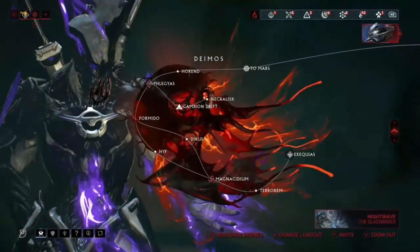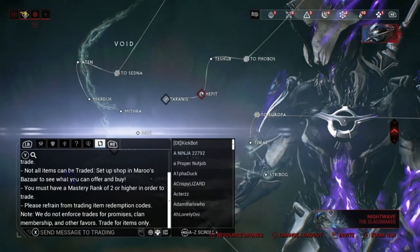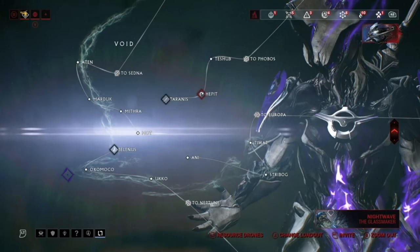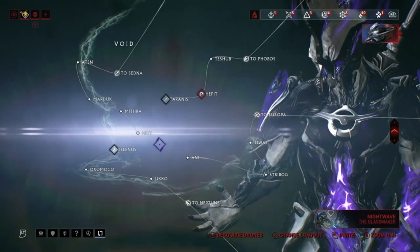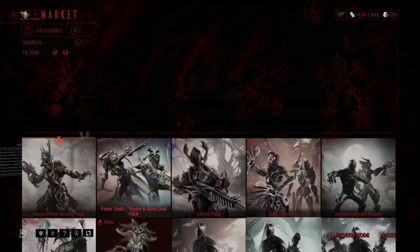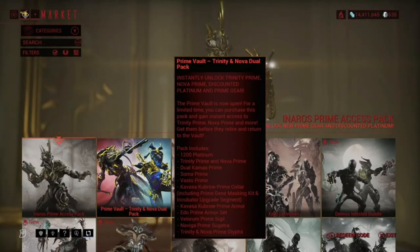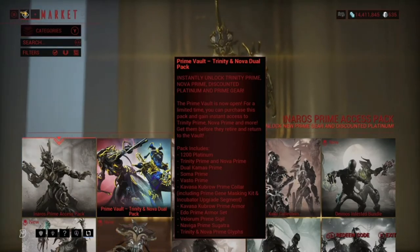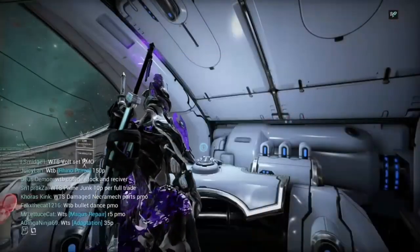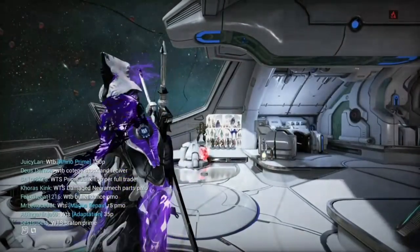For vaulted relics, you can't farm them normally - you have to trade for the parts. But when a prime gets unvaulted, all the relics will be available in the Void. For example, right now Nova and Trinity are unvaulted, so you can only get their relics from Void missions. Anyone that gets unvaulted from the prime vault will have their relics available in the Void, and you can also get them from the prime vault packs.